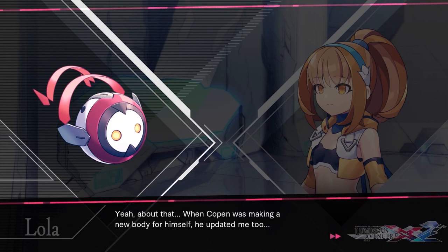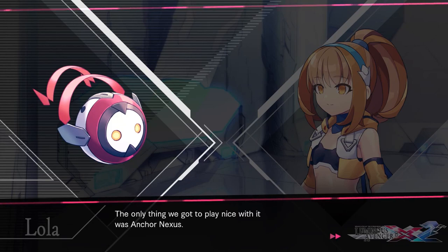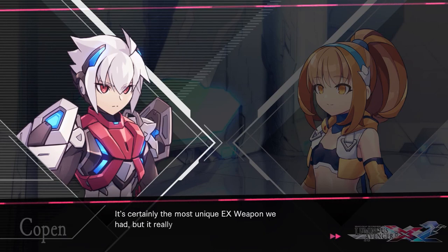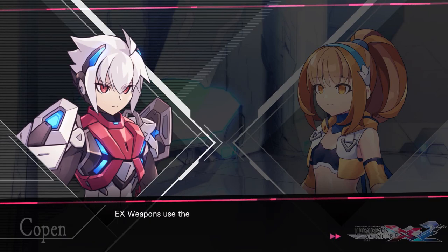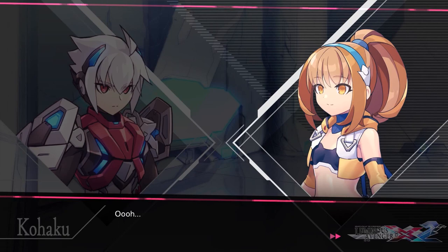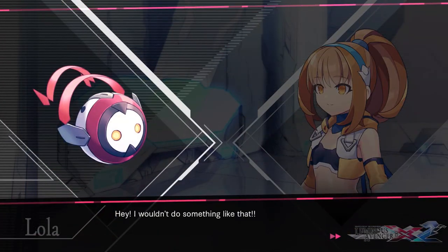My old ex-weapons didn't work very well with my new version update. The only thing we got to play nice with it was Anchor Nexus — it's certainly the most unique ex-weapon we had, but it really proved its worth during our last conflict. The ex-weapons use the power of Septimus, which we still don't fully understand. We were lucky to optimize even one of them.